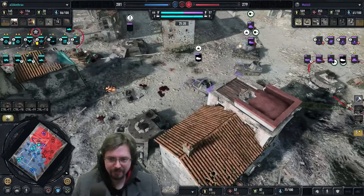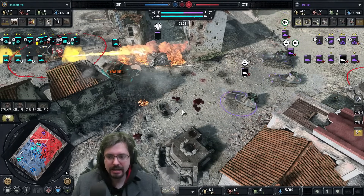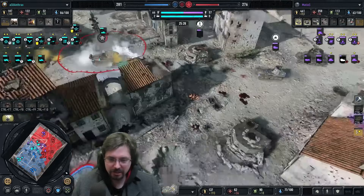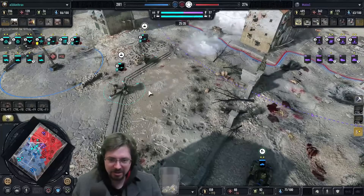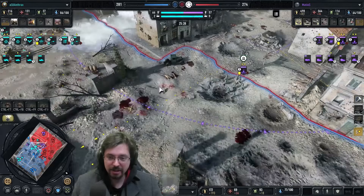Triple Matildas — interesting. Matildas would be able to pen the Marders all day since they're really squishy, but the Marders, if used well, can kite these Matildas to death. But it's a city fight really — Marders are not built for this city-type fight with lots of tight turns. He's opening up on this new machine gun bunker in the centre.